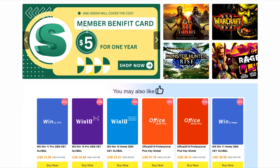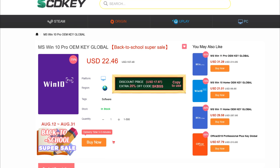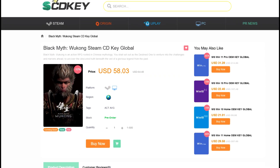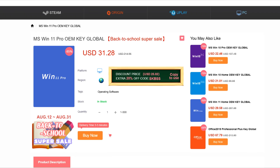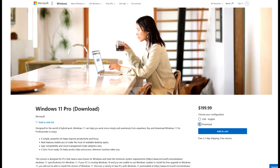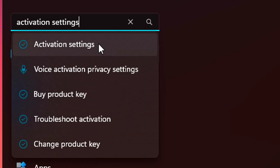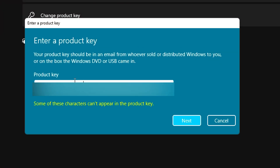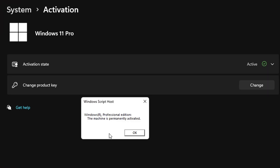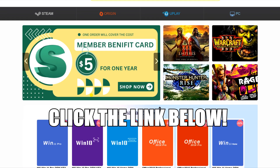This video is sponsored by SCD Keys. If you just built a gaming PC and need Windows installed and activated, SCD Keys has you covered. They offer great deals on software and games, including Windows 11 Pro OEM keys for just under $25. Click the link in the description, use promo code DRSK at checkout for 25% off. Simply enter your key in Windows activation settings and you're good to go. You can also use the code for Windows 10 or Microsoft Office.